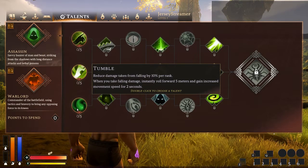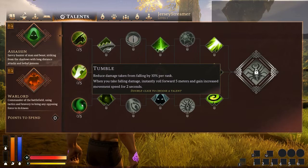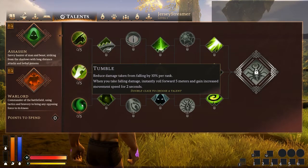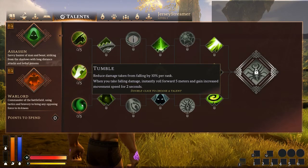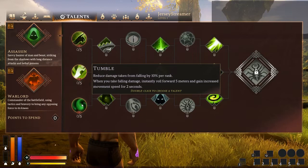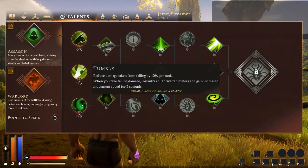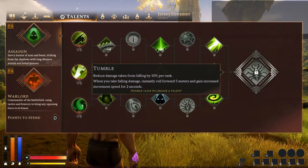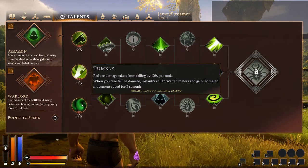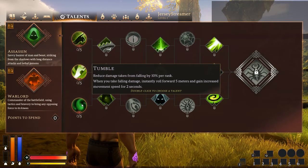Tumble — this is probably in my opinion the least useful. It definitely has uses, like if you're running away you can jump off a cliff, and if you've got max ranks in this you're taking 50% less damage. So you could jump off a cliff, potentially survive it better than whoever's following you. They either have to climb around the cliff, or if they jump after you they're going to die.